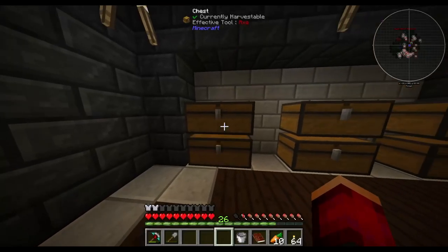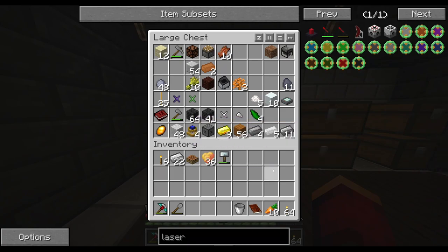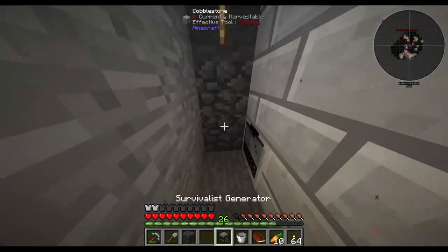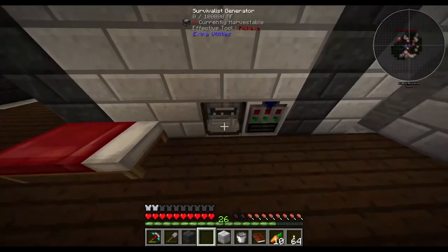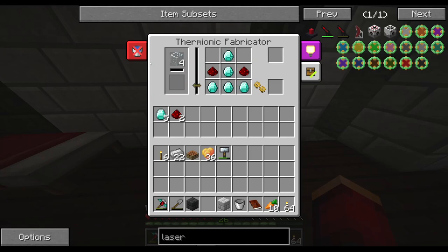There are a few different ways we can produce RF in Minecraft. We can either use the hobbyist steam engine, or from an earlier quest we can use the survival generator. I'm going to use some coal coke to produce power. Eventually we'll have cable, but for now I'm going to put the generator here so I can put something above it, and it will passively provide power to the Thermionic Fabricator.